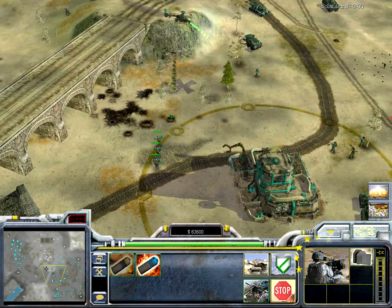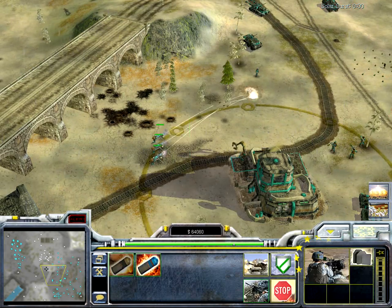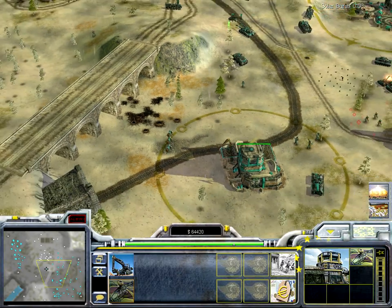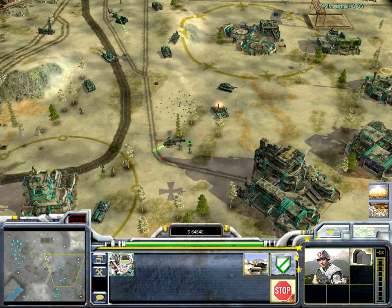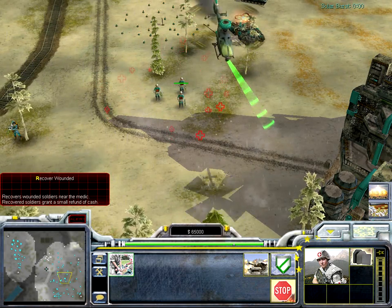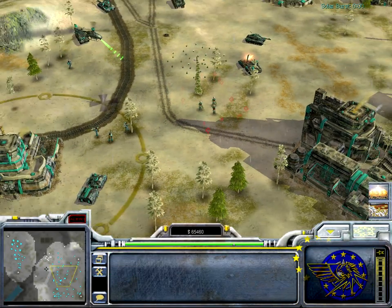Then there's the Grenadier — it's a good defensive unit. He has to deploy before shooting but shoots a lot of grenades. You can switch to air blast grenades which are better against infantry. Then there's the medic, who can heal units around him and recover the wounded — so when a unit dies near him you get money out of it.